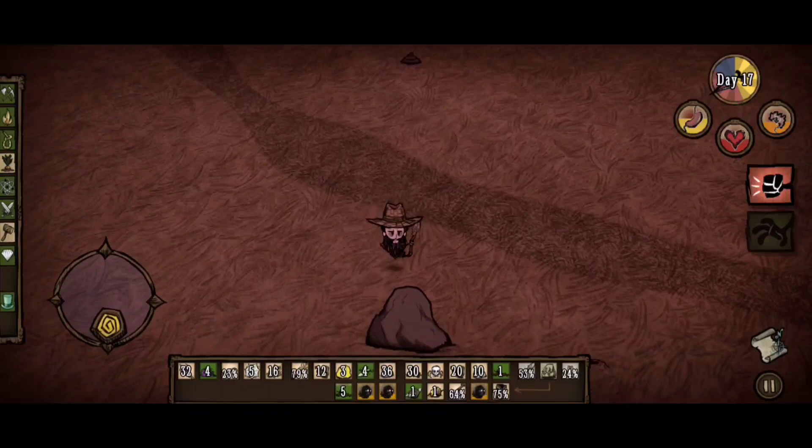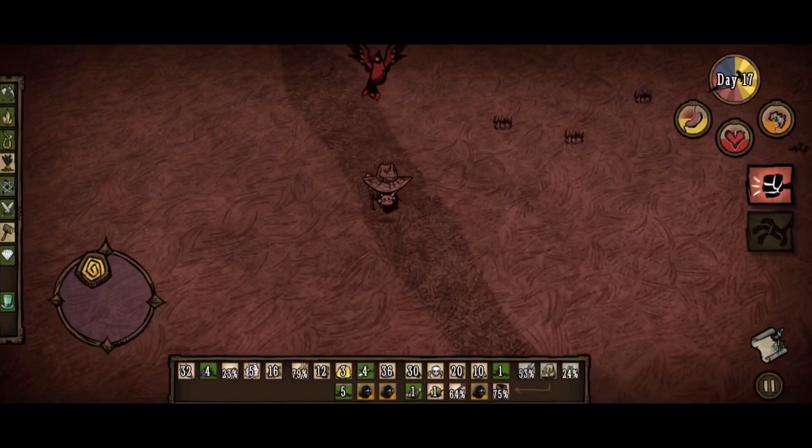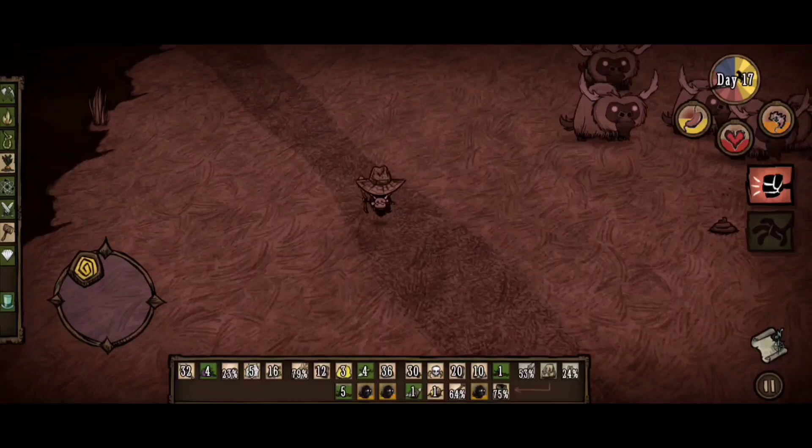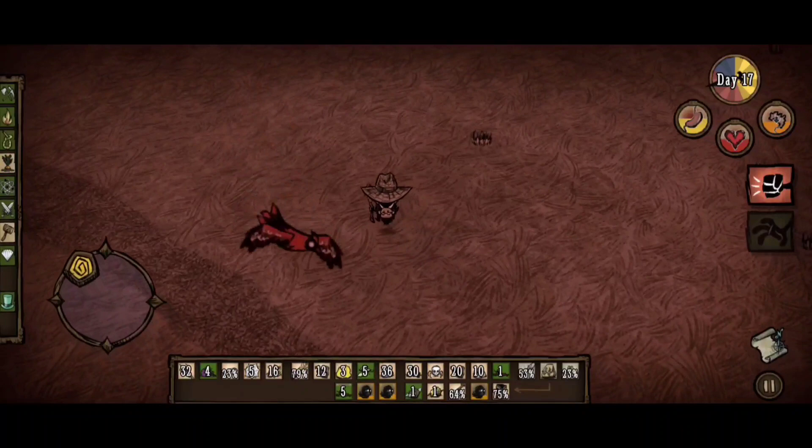Especially now that we have the farms, we're gonna grow some vegetables, and that will allow us to make some butterfly cupcakes. We've also created the fridge, which is pretty essential if you plan on surviving for an extended period of time. Right now we're heading back to our base. If you guys haven't seen the previous part, don't worry about it — I'll leave a link to it down in the description below.